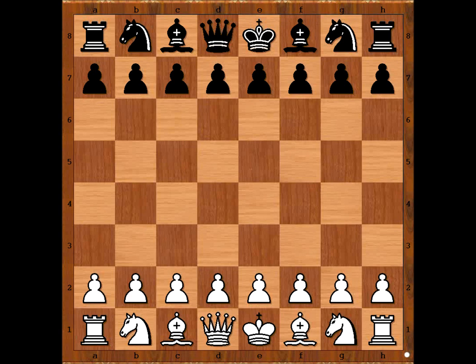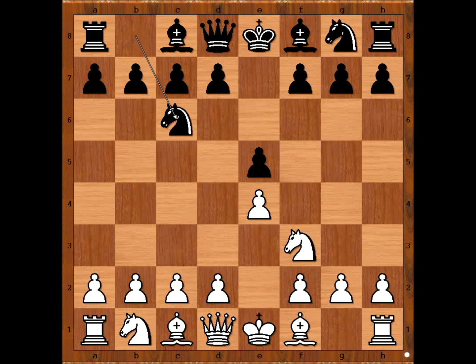This is a game from the World Championship Candidates Tournament played in 2016. Fabiano Caruana had the white pieces and he started with e4. Hikaru Nakamura played e5, Nf3, Nc6, Bb5 — the Spanish opening — Nf6, the Berlin defense, d3.